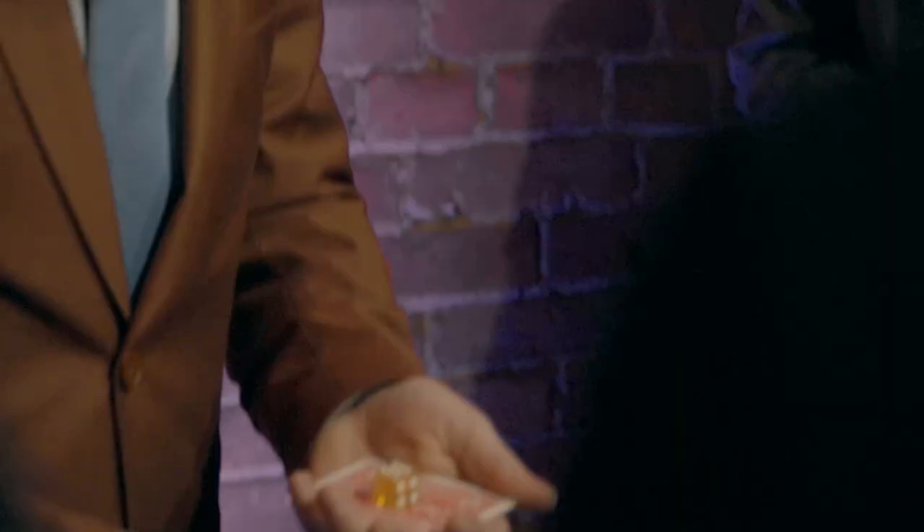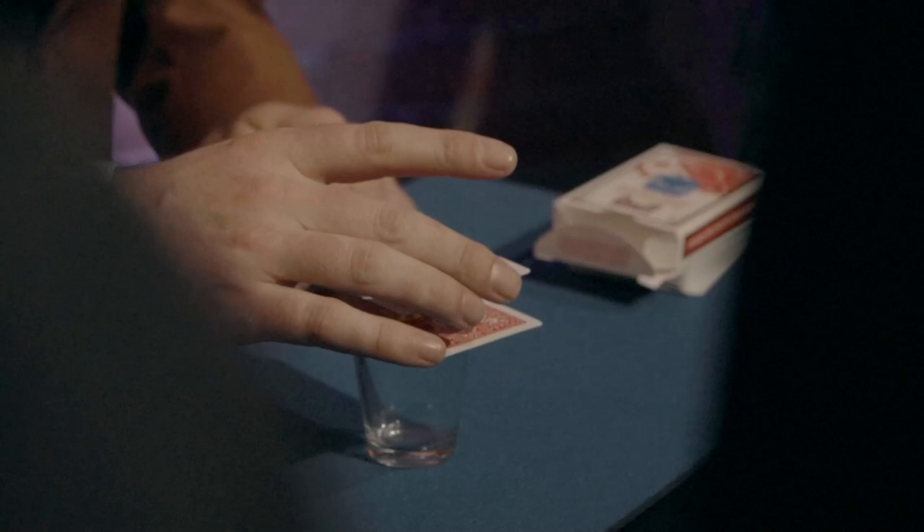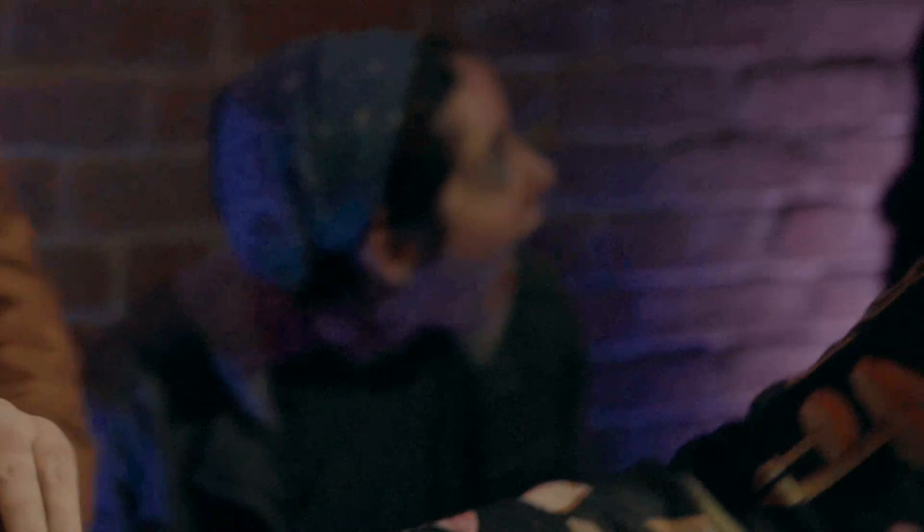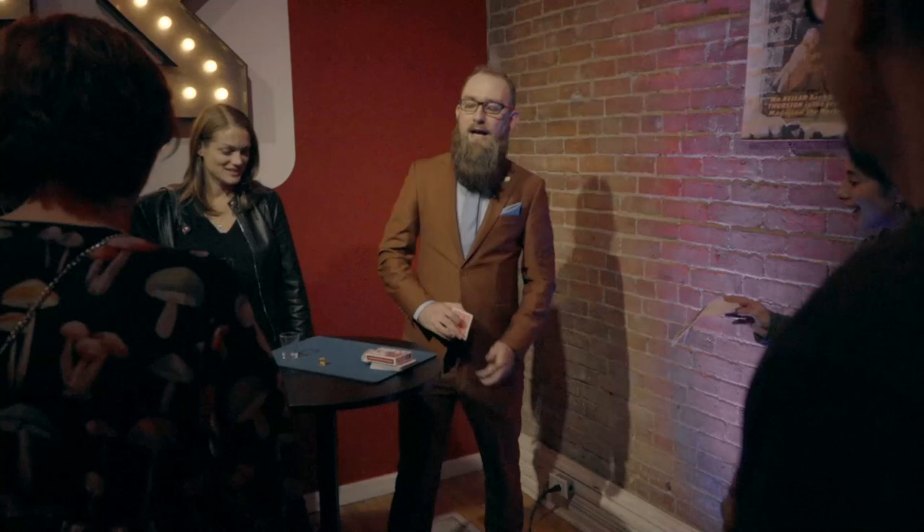Set this up again. What you do is put the die on the card, put the card on the shot glass, and put the card on top of that. Then bring your hand in like this — just like that. Remember, as soon as somebody says money, you just press your hand straight down and then put it through. It's crazy, right?